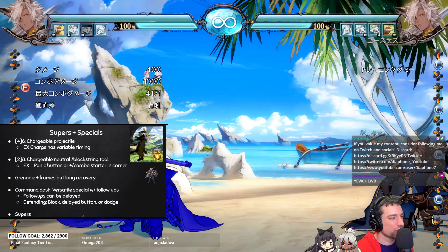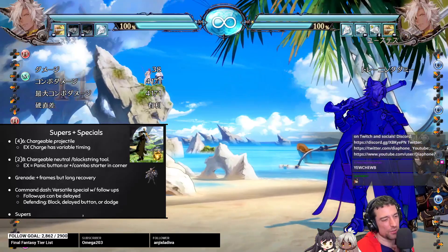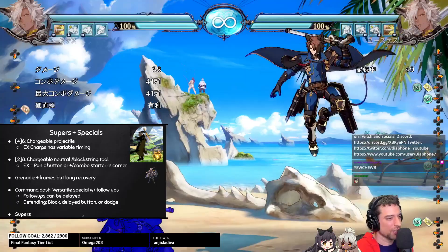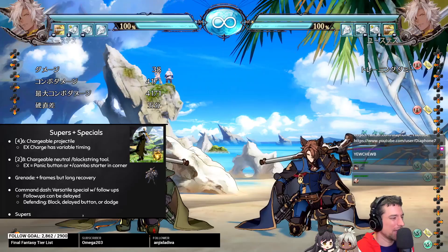The EX charge — the main reason you would use this is in corner combos, which is typically how his optimal routes work. The other thing you can do in neutral is if they're spot-dodging your shot, you can hold the EX version and catch them trying to spot dodge. It's a hard knockdown so you get to run in and get some additional pressure.